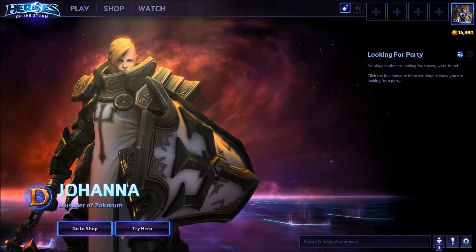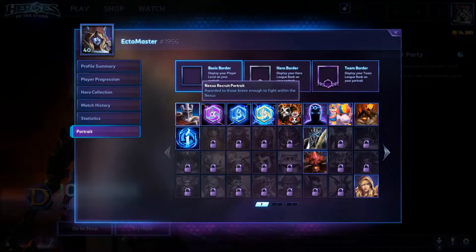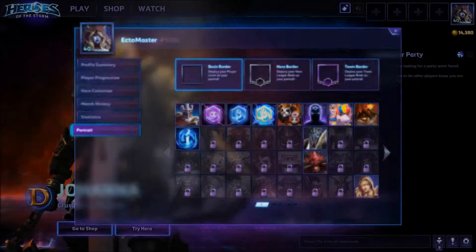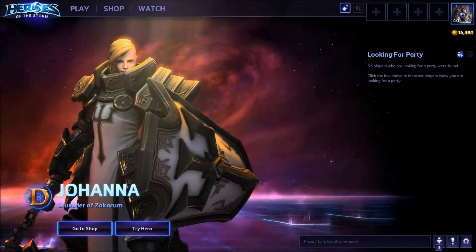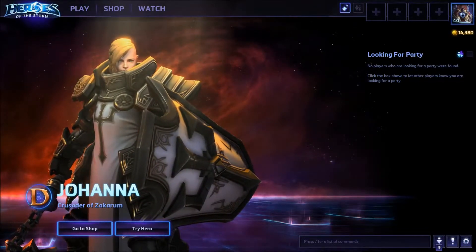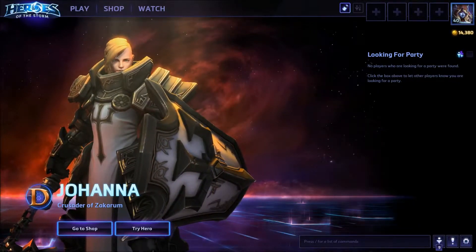With it being release day I've already gotten some rewards. I can click on my portrait here and see — I've got the Nexus portrait, a ward of those brave enough to fight within the Nexus, alpha, beta, and launch week portrait. That's really cool. We got the new hero, Johanna, Crusader of Zakarum from Diablo 3. We'll take a look at her, and we'll have a separate video later this week, probably Thursday or Friday, showcasing her like we did with Lili. I'm going to give it a couple of days to see if anybody comes out with a build for her, so we'll go from there. I'm excited to test her out.